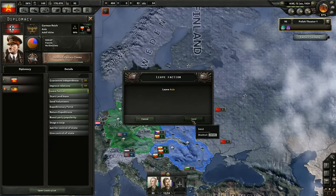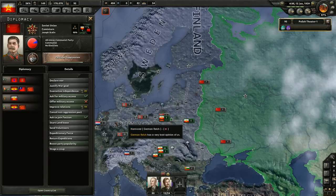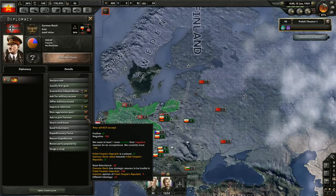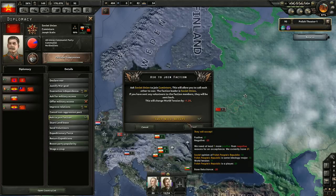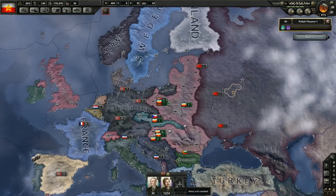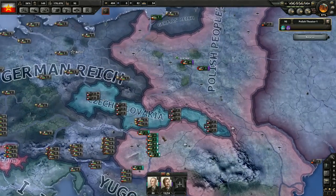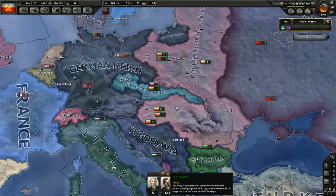I'm going to leave the Axis. Would Hitler take me back if I wanted to? No, because we're the wrong ideology, and they have strategic reasons to be hostile. But I'm going to join Stalin in the Comintern. Now we're sort of safe from Hitler — sort of. Not really though.